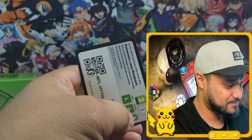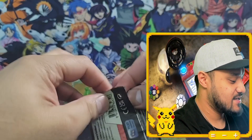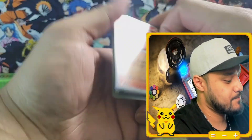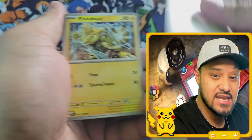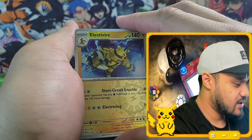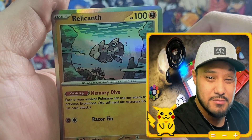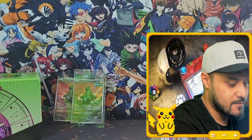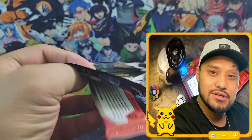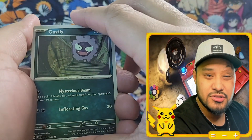And then Melmetal. We got six packs left — plenty of time to get Bianca's Devotion. Slugma, Silosis, Skitty, Electabuzz, Iron Jugulus, Golurk, Electivire — love Electivire. That's a pretty cool Carvanha artwork with those in the background. And then Relicant — I believe there's an illustration rare that has similar artwork. They also did that with Drampa, where the illustration rare is kind of like a continuation or upgraded version of the regular card.